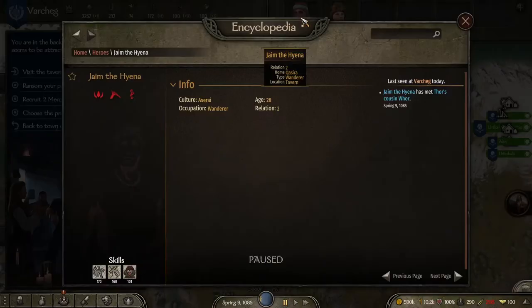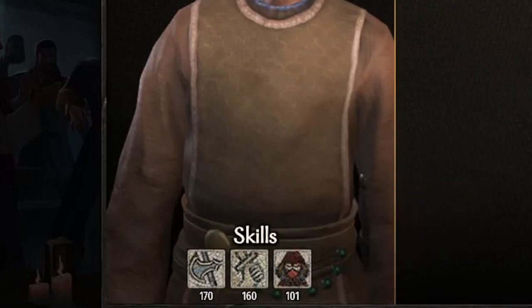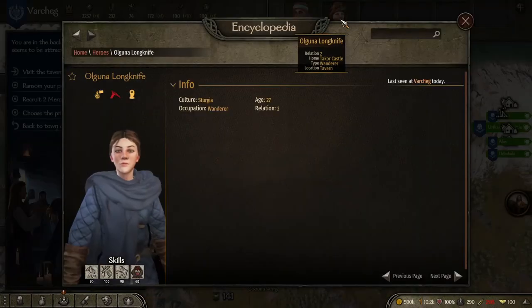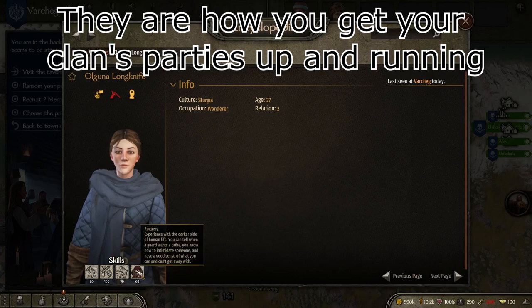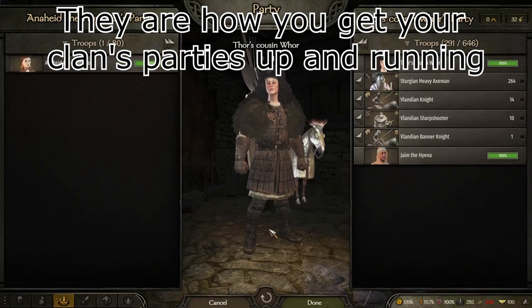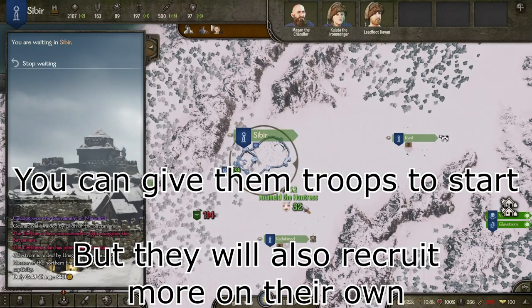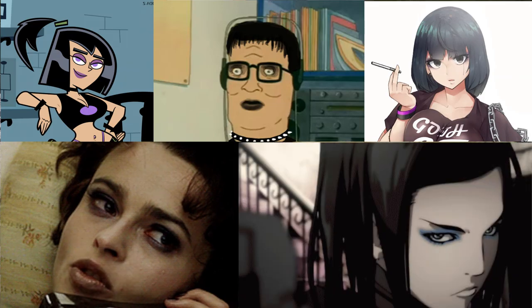Number five: heroes. You can hire a finite amount of heroes to join the ranks within your clan. Make sure you diversify their skills, because you won't be able to level every skill on your own, and you'll want to make sure you cover as many bases as you can. Don't just hire the first person that shows up in a tavern.